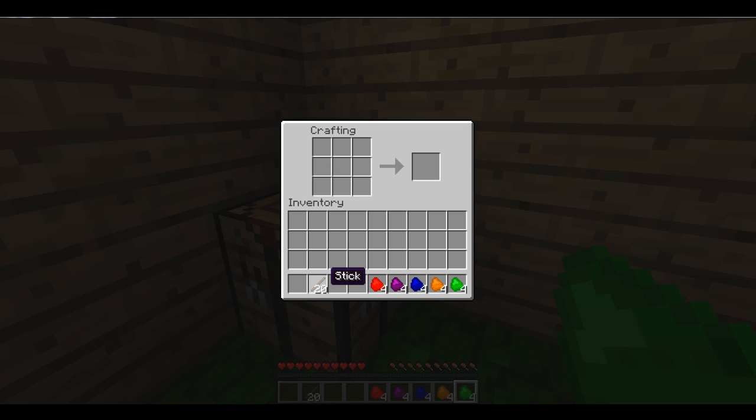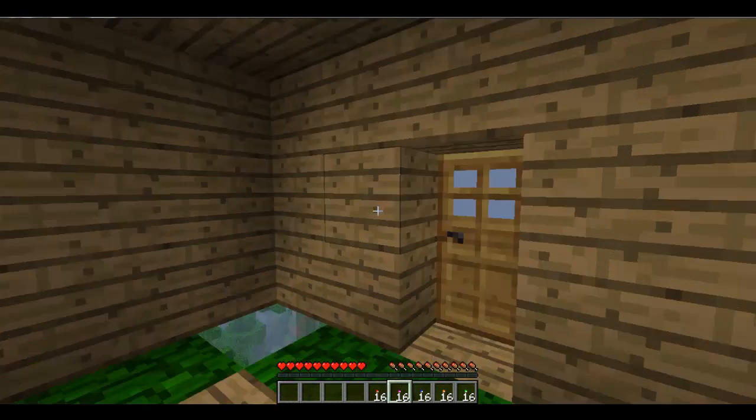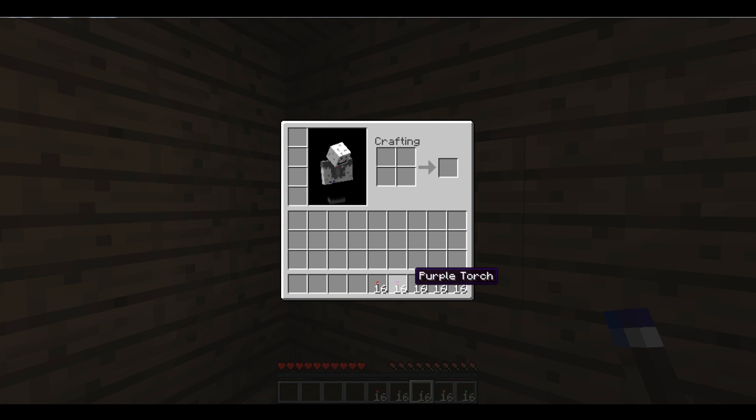Then once we have the different colour coal, we simply place the colour coal above a stick to make torches, which is very simple. And there we go, simple as that. We got our five different coloured torches: red, purple, blue, orange and green.